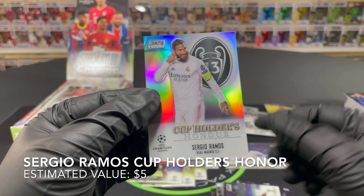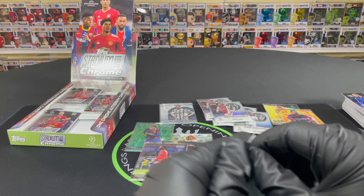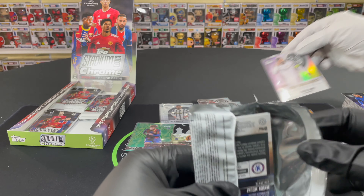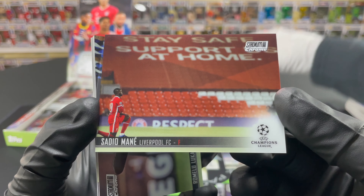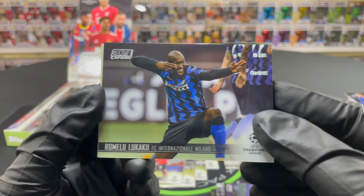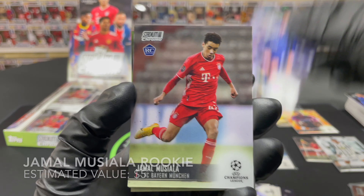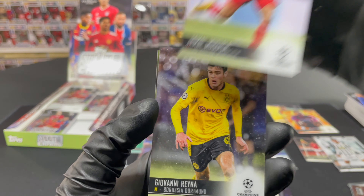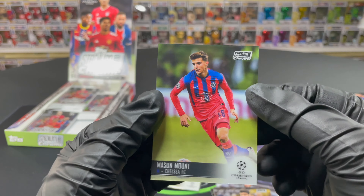We finish with cup holders honor Sergio Ramos — we'll sleeve that one up. Moving into the next pack — it's a 100-card base set so you will get some repeats. But this is one card I really wanted to pull: Sadio Mané — probably my favorite photo in the whole set. Romelu Lukaku, Duje Caleta-Car, Jamal Musiala rookie — we'll sleeve that up. Giovanni Reyna and Mason Mount to finish the pack.